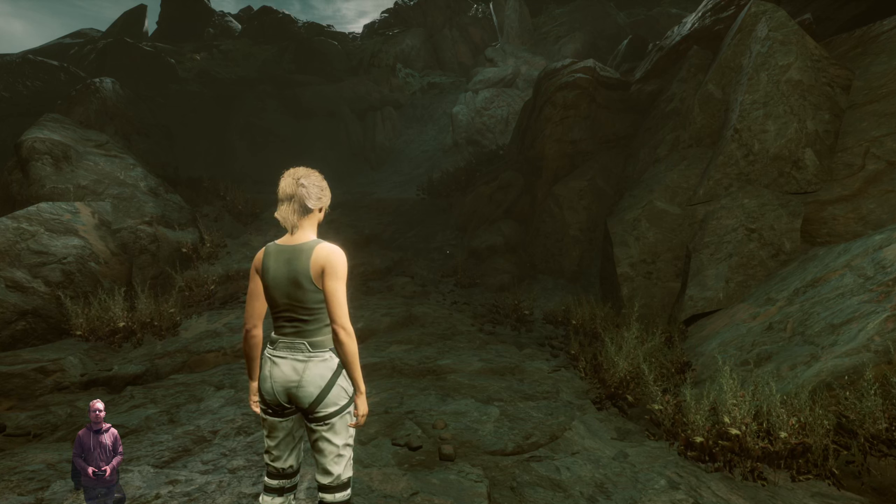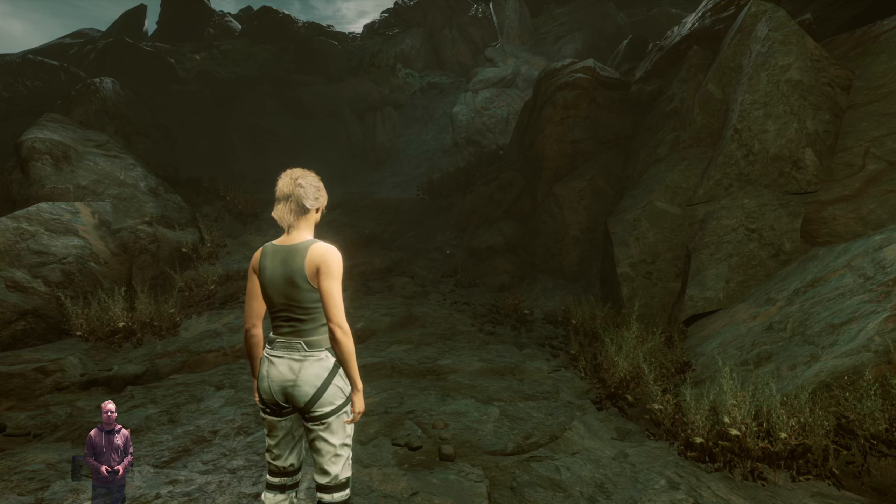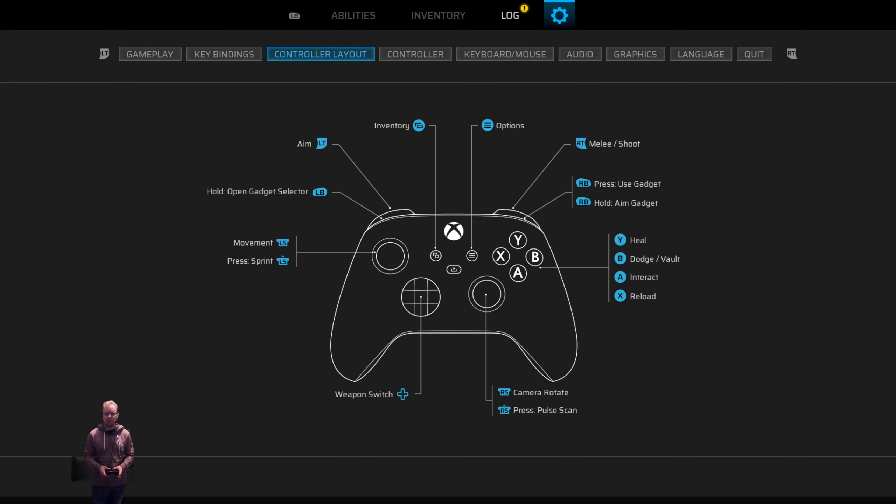What did I do? A button — what does the A button do? Control A is Interact. B is Dodge and Vault. B button needs Dodge and Vault, and A is Interact. So we don't have a jump. Might want to change that later on, but okay.